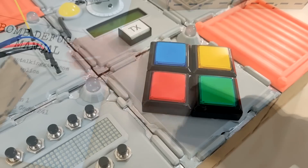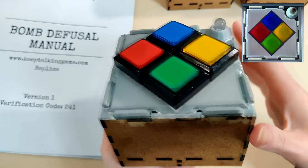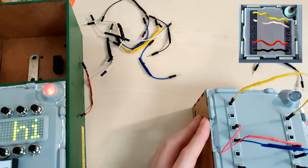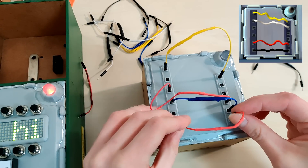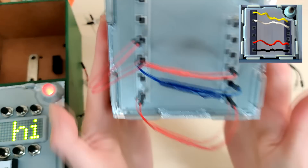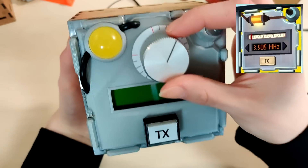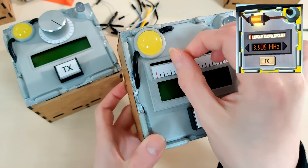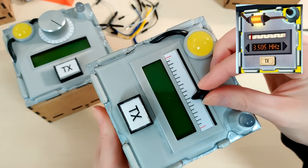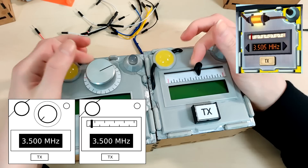We built two Simon Says modules using a couple of standard decayed buttons, and two simple wire modules. To use a wires module, the prepared cables have to be inserted — these cables contain resistors from which the color is determined during the game. We also built two morse code modules: one with a control knob and one with a slider. The game uses two buttons instead; we thought these input methods would feel more natural, and the manual was also adapted to reflect that change.